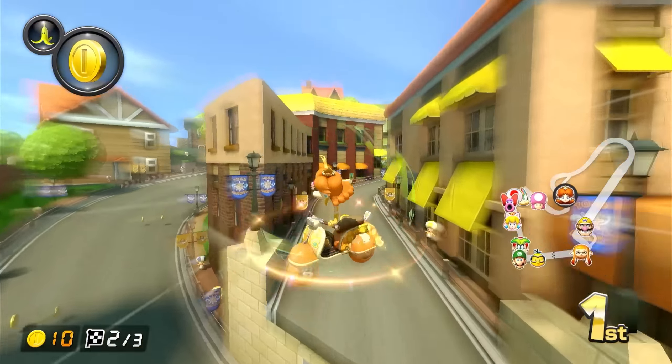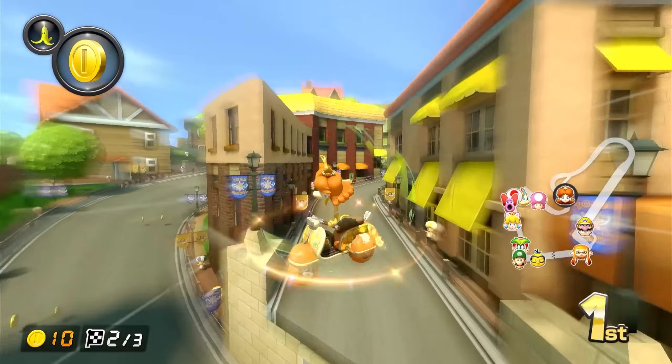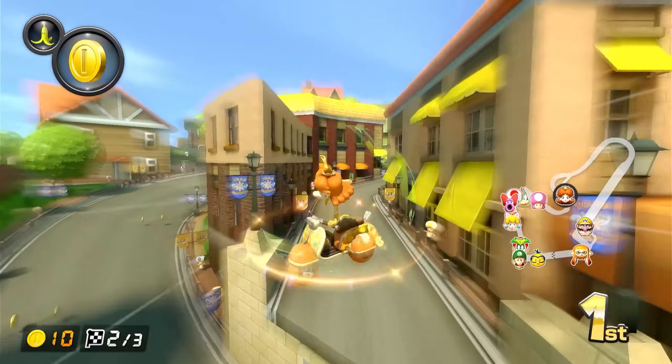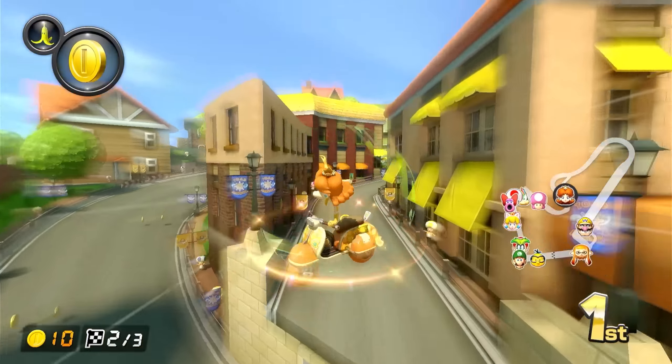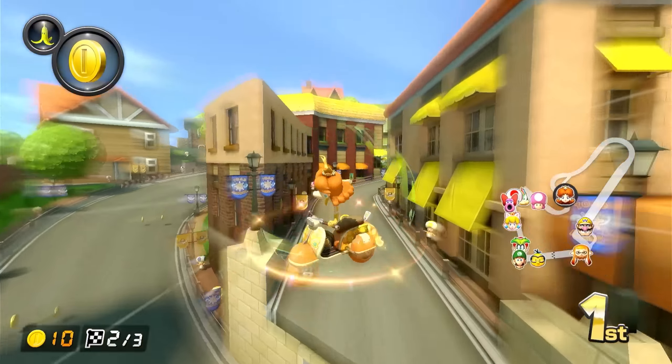Rounding out the Flower Cup we got Shy Guy Falls, and this one is pretty damn solid. Unlike Twisted Mansion, the music in Shy Guy Falls slaps — it's super fast-paced and accomplishes an outdoorsy vibe that Thwomp Ruins couldn't. The environment is super cool too: you'll be driving up waterfalls, flying through caves, and watching Shy Guys mine away. The course plays and feels super good — mostly outside riding around the mine, climbing a waterfall, then flying down from it. Shy Guy Falls has a super energetic soundtrack, a natural environment, lots of fun stretches like the waterfall, and it's just so much fun. A tier.